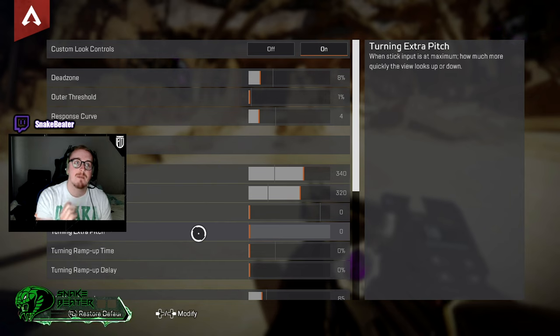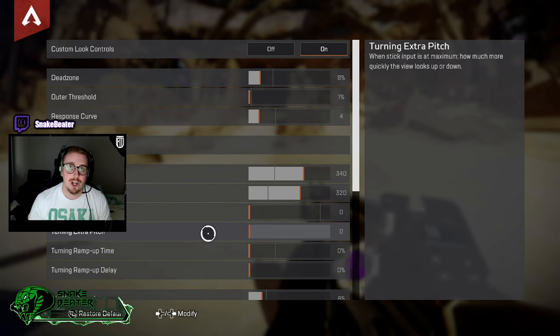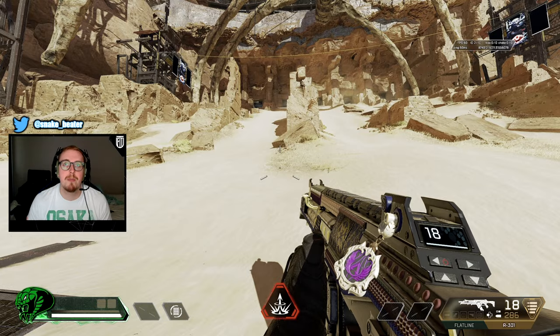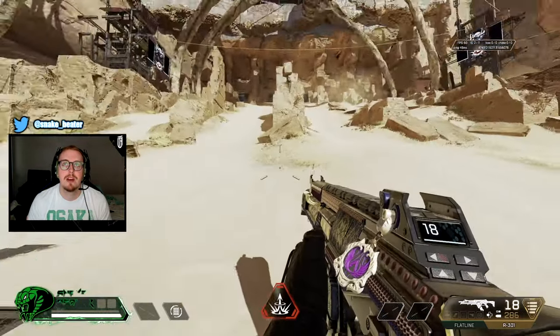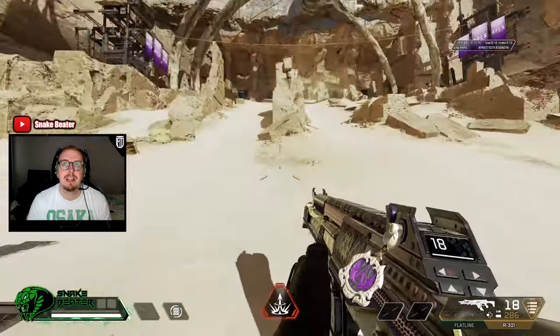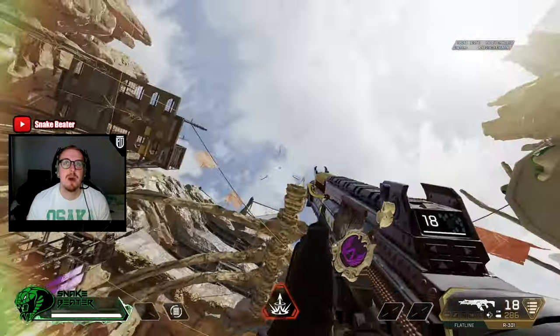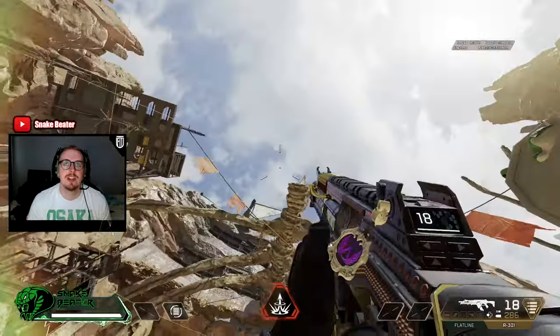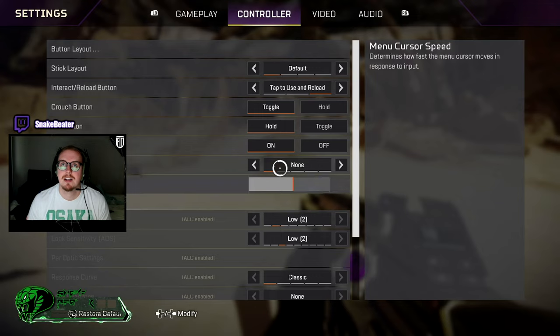We've also got extra pitch, which is how quickly you can look up when you push the analog stick to the top. They even recommend you don't have a lot on this. If you want a little bit of extra pitch, just literally look up and down and see how that feels. If you don't like it, turn it off.